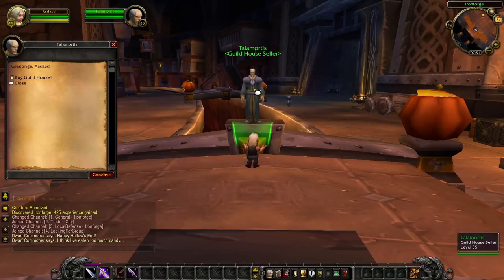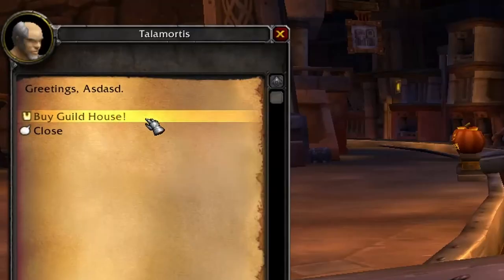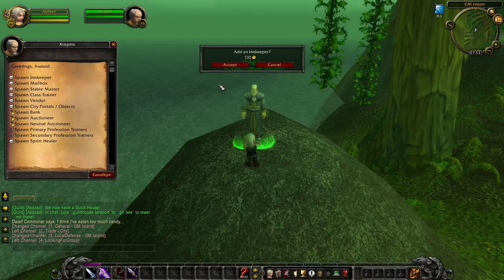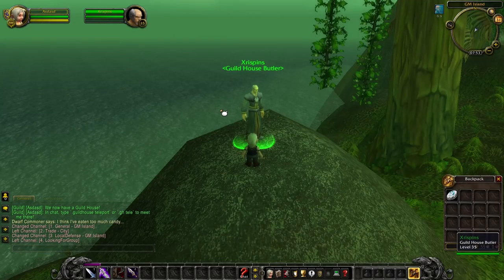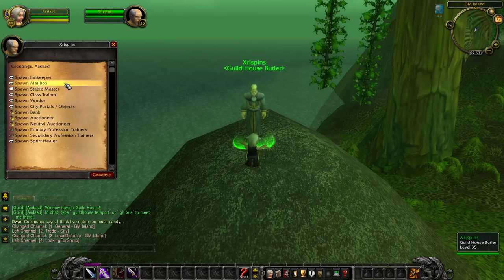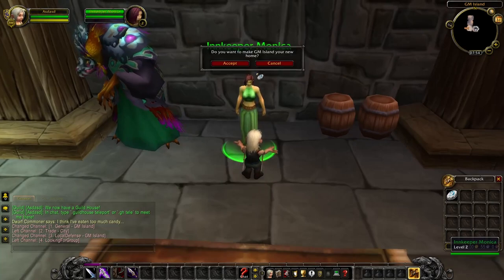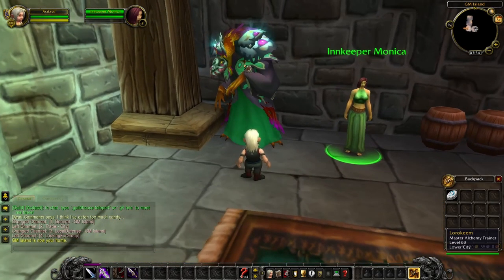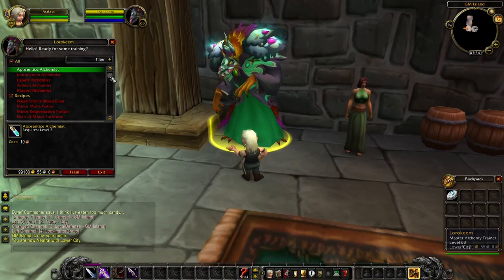The first module we're going to be looking at is Mod Guildhouse. It hijacks the GM Island map and repurposes it as a Guildhouse. It's not the worst idea I've seen, and some people might really like this — it actually makes me wonder whether we're ever actually going to see housing come to World of Warcraft. Mod Guildhouse allows you to upgrade your Guildhouse with vendors and other cool items. Most things can be customized and honestly it's pretty cool.